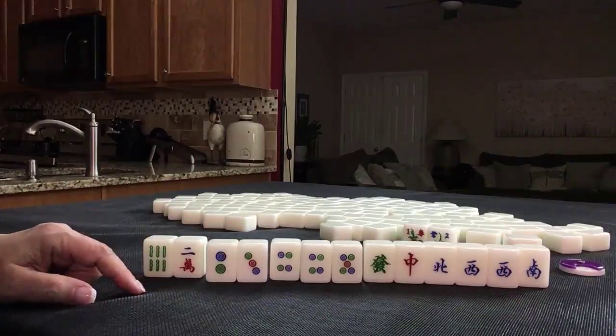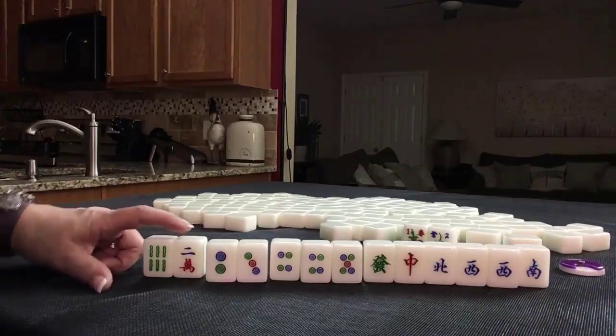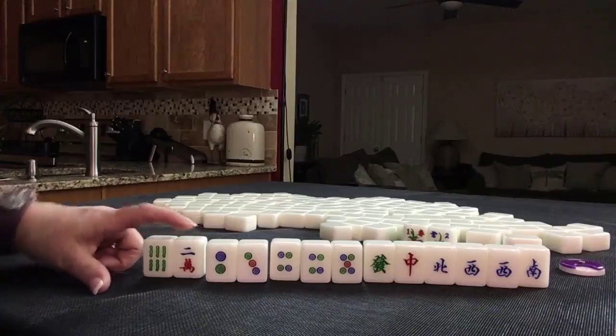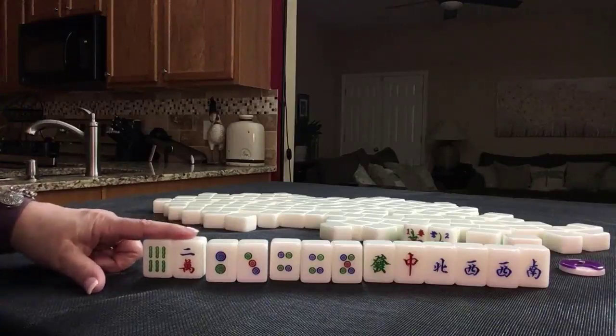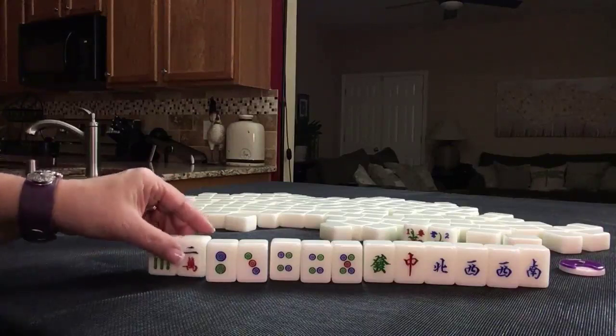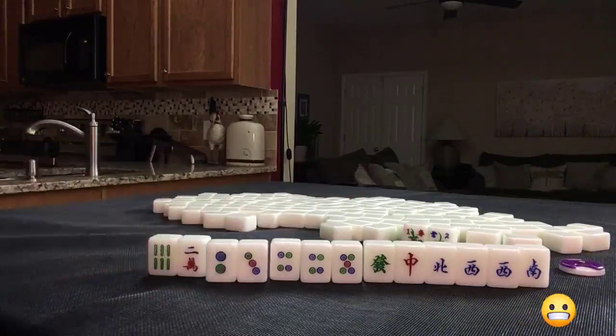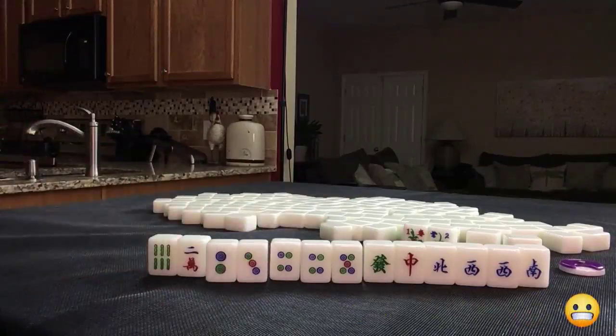Someone did mention to me about knitted straight: one, four, seven, two, five, eight, three, six, nine. I don't think I would do that here — we only have two single off-suit tiles. I would focus on a half flesh. My favorite.